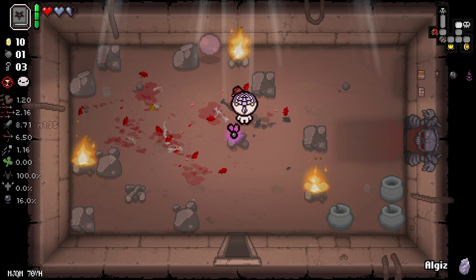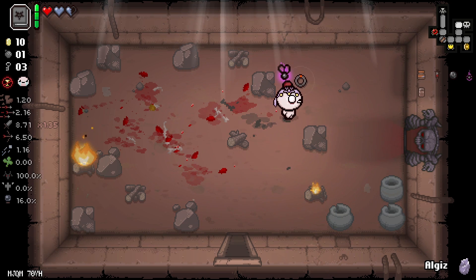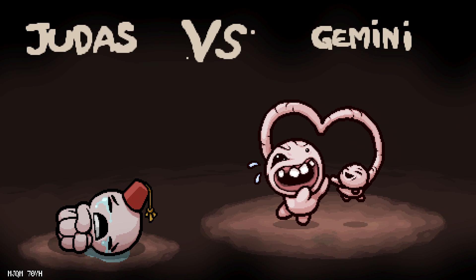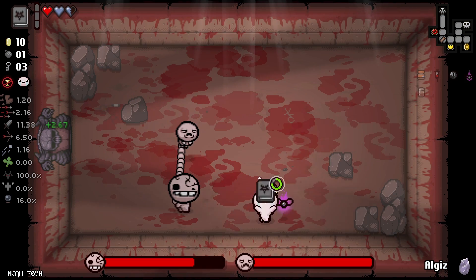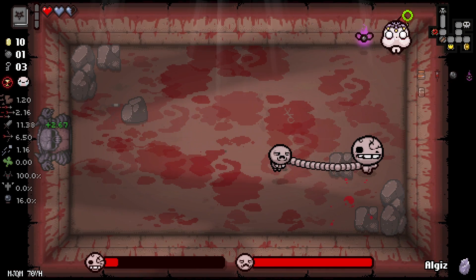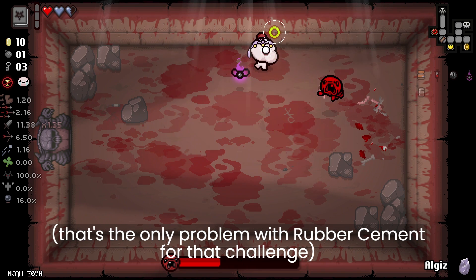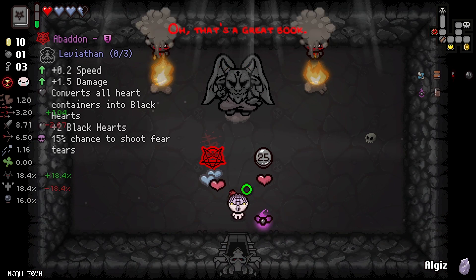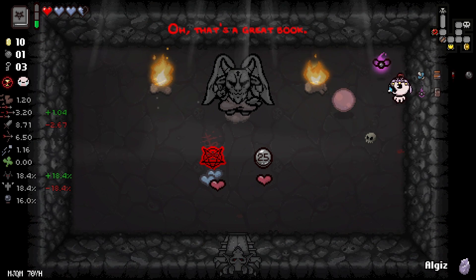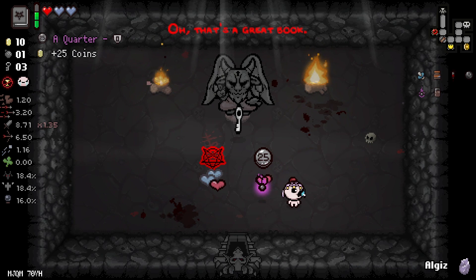Small warning: I can extinguish fires with my Rubber Cement and I'm safe, but I can't get rid of poops this way — the tear will go away and as soon as it hits the ground I will be hurt. Also, I've got an Algiz rune; it doesn't help me, it just helps me get rid of enemy tears, but I'm not safe with it.